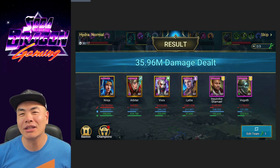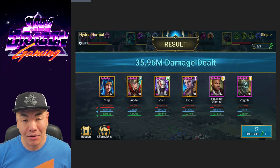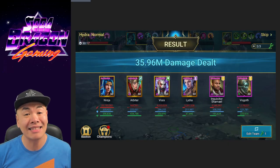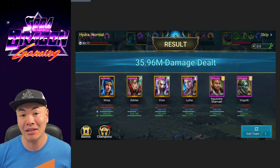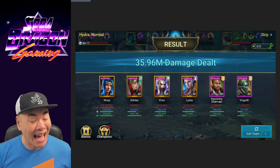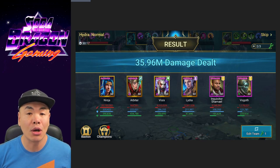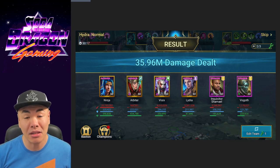An important thing to note: this team does not have any AoE enemy max HP champs like Royal Guard or Husk. The highest damage teams do use those champs because they have AoE enemy max HP skills. But look at the damage you can do without enemy max HP — really, really good damage. Just because you don't have Royal Guard or Husk, don't worry — you can still do very solid damage.